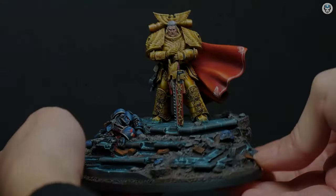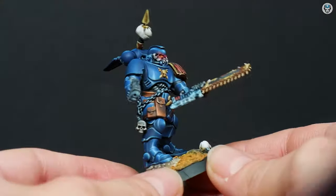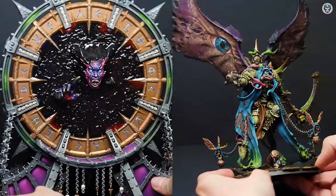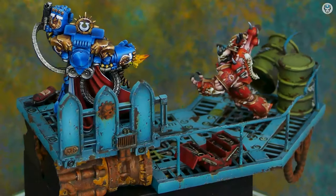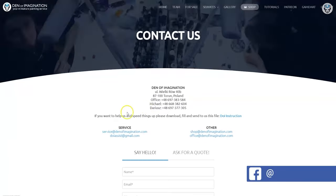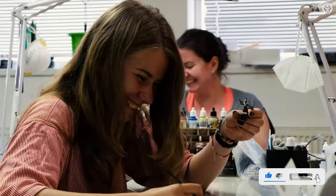Welcome to the Den of Imagination YouTube channel. We are a professional miniature painting company based in Europe with a team of over 50 painters, assemblers, and 3D crew. On our YouTube channel you can find updates about our ongoing projects, and with the link below you can navigate through our website to check our offers and ask us for a quote. Thank you for watching and for all your support.